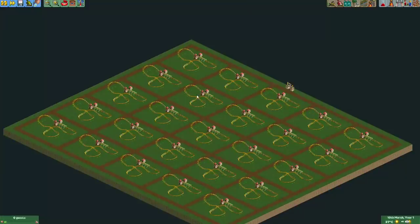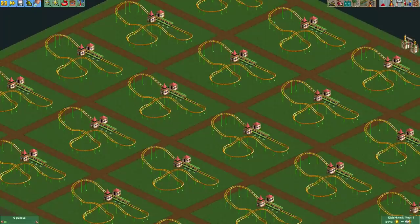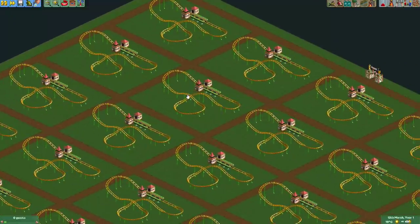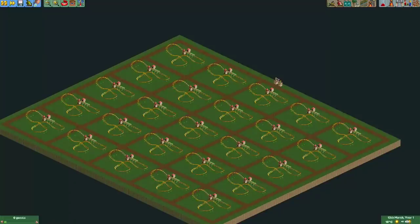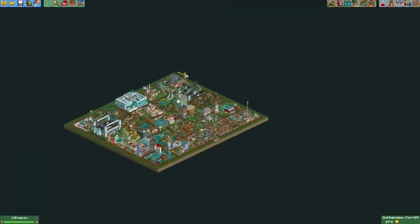Unlike previous rounds, we actually had 25 plots this round. This meant more players than normal could enter, but it also meant players had fewer tracks or shops to work with, because the ride limit is 255. Every player could place 10 shops or tracks including the junior coaster. I'll start with last place and continue until we arrive at the winner.